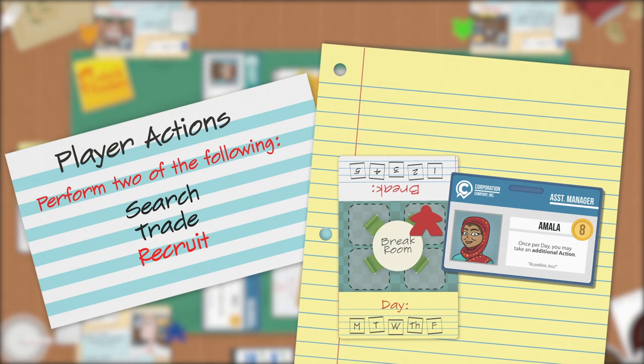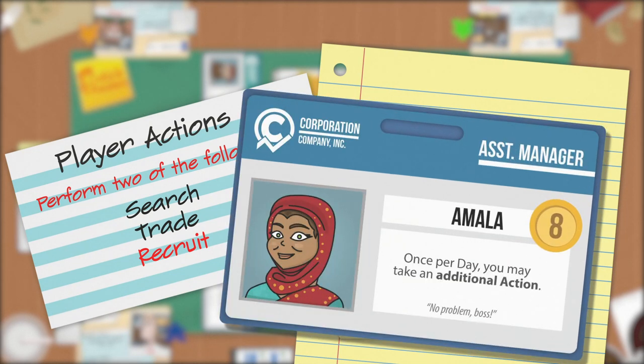Recruit actions can be taken immediately after purchase. If a recruit specifies an ability that includes the text 'once per,' whenever you use that card flip it face down. You may ready that card when the time period referred to as 'once per' has ended.